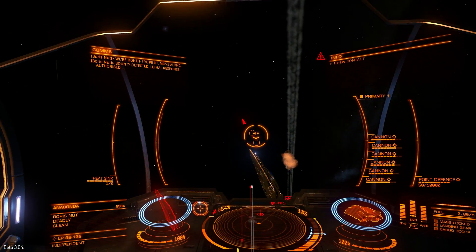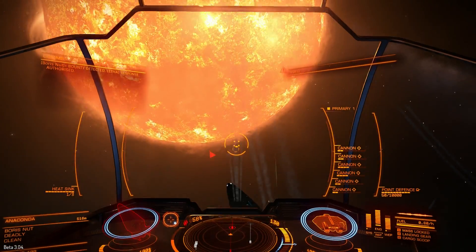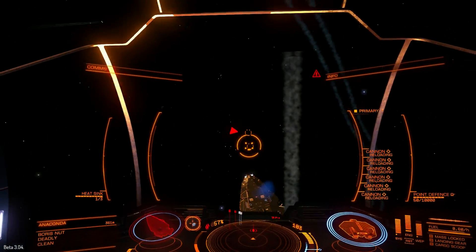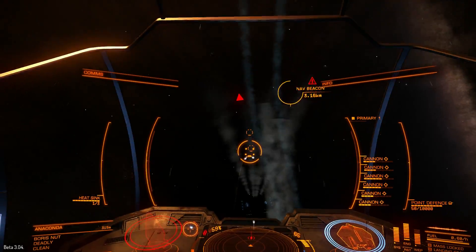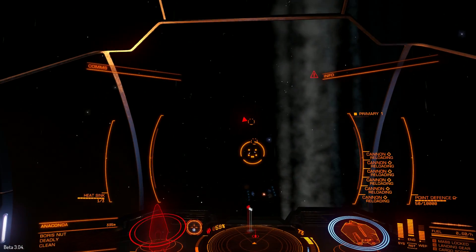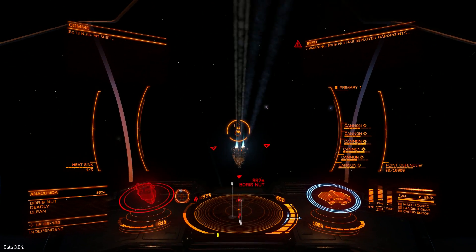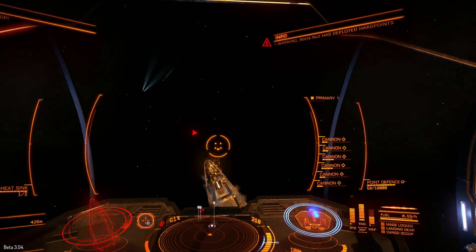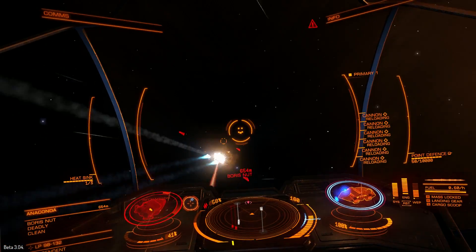Let me get in a good position and start shooting. It took me 19 seconds from the start of this fight to get the shield down. If you are using cannons, you will be able to keep four pips in engines at all times, as cannons do not require so much cooling.